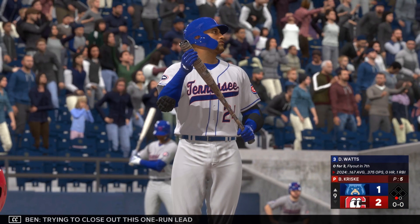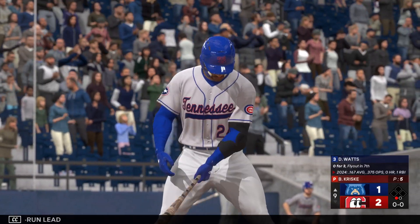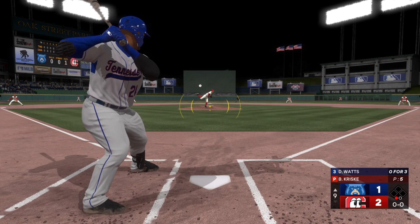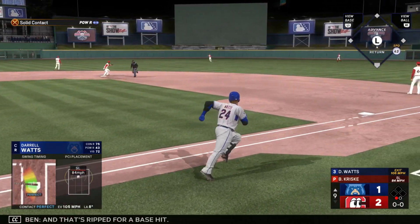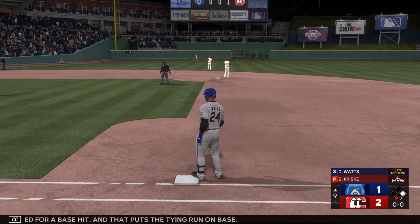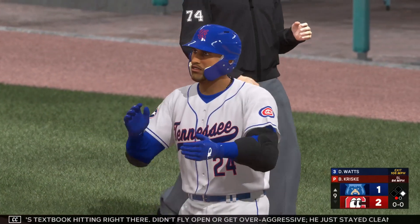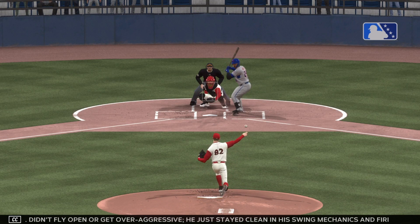Trying to close out this one-run lead. And that's ripped for a base hit, and that puts the tying run on base. That's textbook hitting right there — didn't fly open or get over aggressive, he just stayed clean in his swing mechanics and fired off a nice base hit.